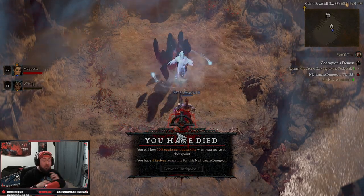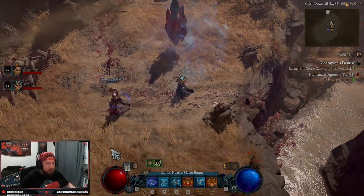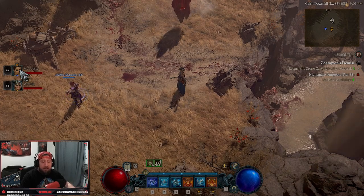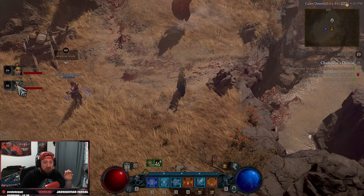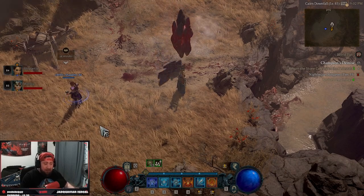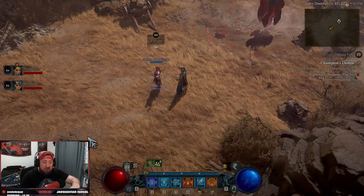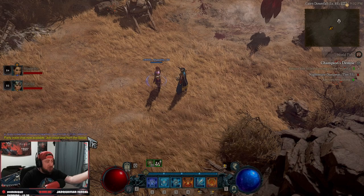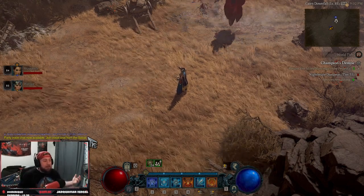All you have to do is find the dungeon of choice. He is now the party leader, so when we do this again, he's going to promote me as the leader, I'm going to deny the world change, and then we're going to leave. I'll go back into the dungeon and invite him into my game, and then the dungeon will be completely reset.